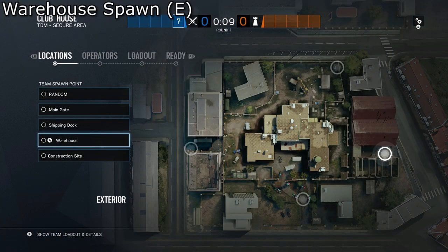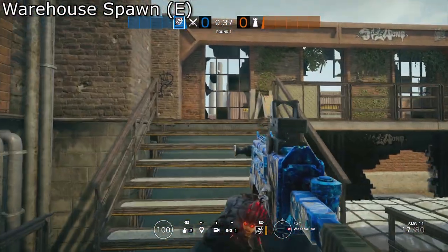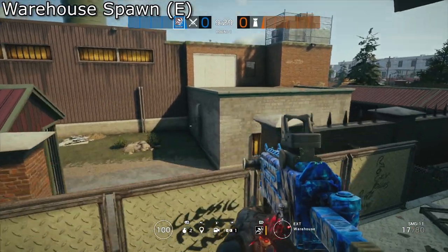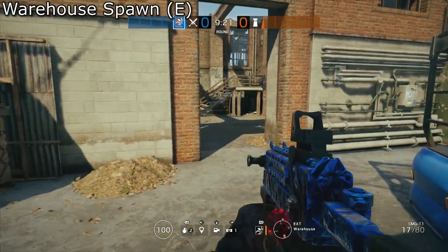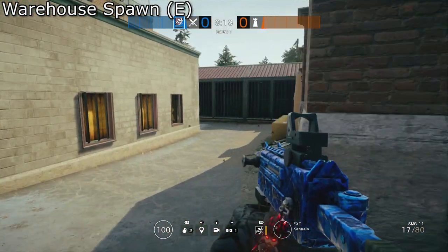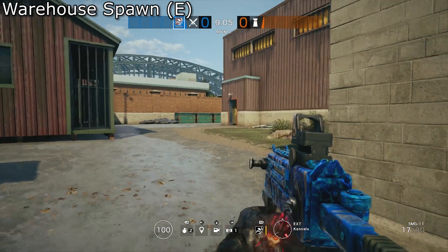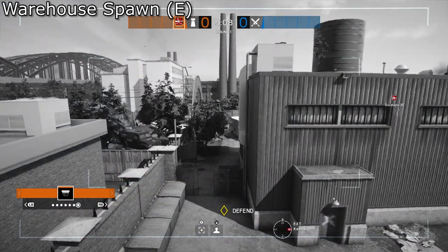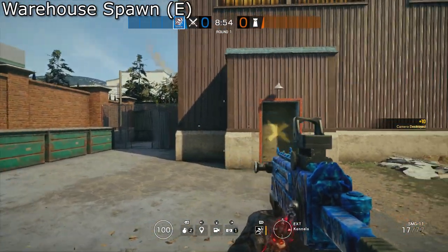Before we head up north let's head over to the warehouse spawn on the east side. One of the more notable things about this spawn is there's a balcony that can be used to get a view into CCTV and kind of garage. There's also two pathways to the map. The northmost one will take you near storage and if you go further north you can find stock. And the southmost one will take you to the final outside camera and into garage or back around to the main gate spawn.